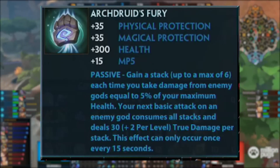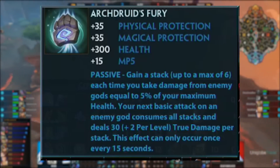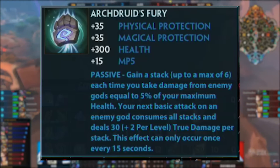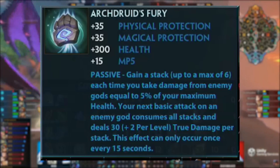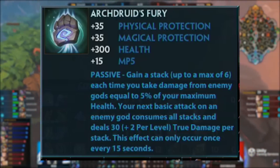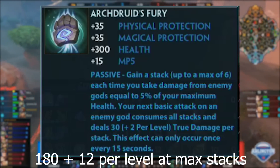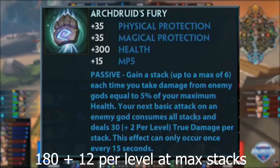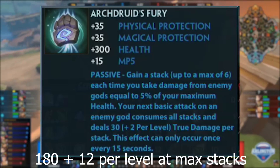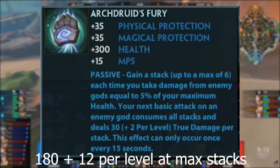Another completely new item is up next as we have Arc Druid's Fury. This one comes with 35 of each protections, 300 health and 15 MP5, with a passive that gains a stack each time you take damage from an enemy god equal to 5% of your max health or more. Max of 6 stacks, and your next basic attack on an enemy god consumes all those stacks to deal 30 plus 2 per level in true damage per stack. So at 6 stacks, that's 180 plus 12 per level. More true damage which is a little scary especially on a tank item, but to get full value you do need to take a lot of damage.